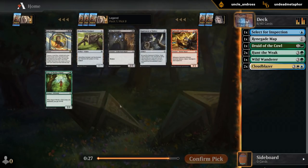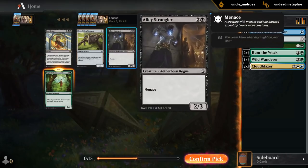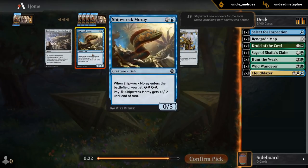I'll take the Wild Wanderer. People kind of overrate Heroic Intervention — card has its moments, but I think this deck wants Wild Wanderer much more. Back to our starting pack; still have a Lost Legacy — probably the first playset I got in Kaladesh. Maybe Sage if we end up with an Energy sub-theme. I'll take a Moray.